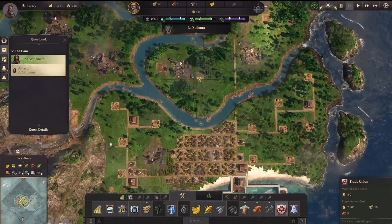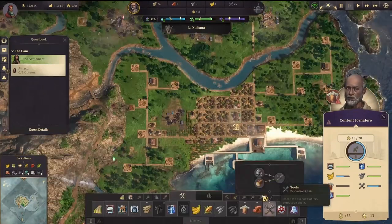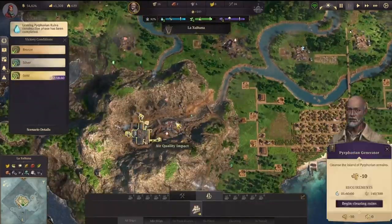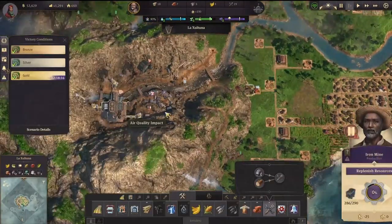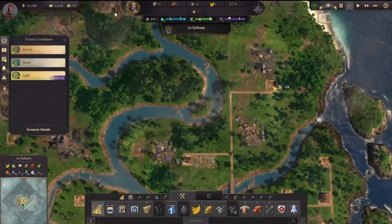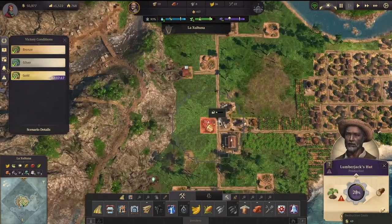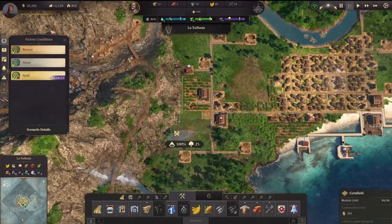We're going to need a bridge — that's 20 timber. Across the river, I'm going to build a couple of trade unions. Each trade union is focused on a type of production. One will be for the EV industries — that's the one you see now. One will be for the non-polluting industries and the last for the farms.